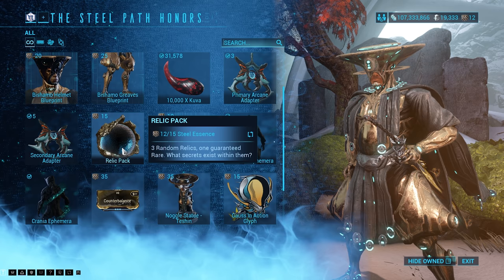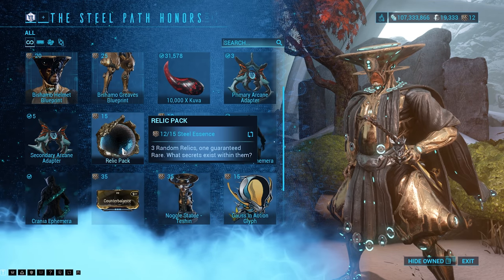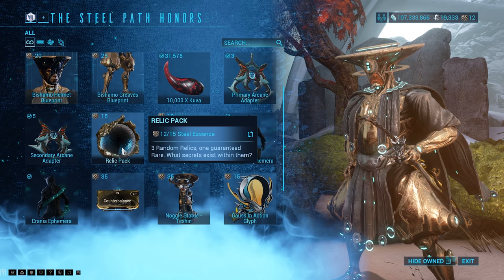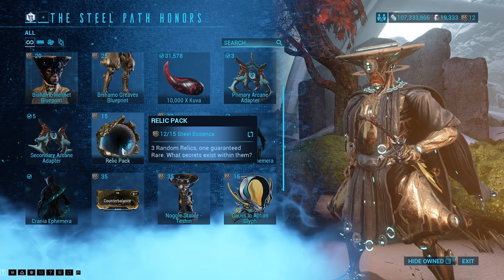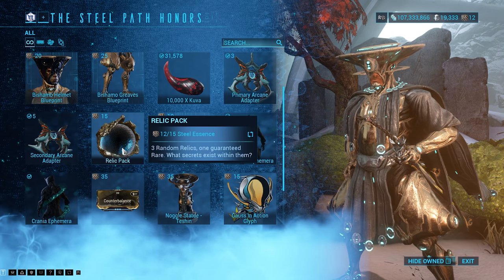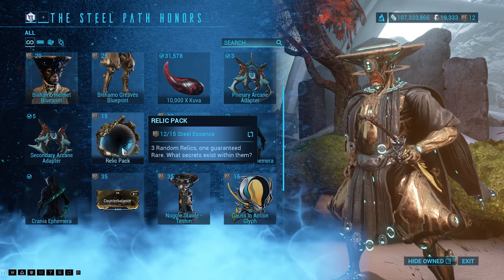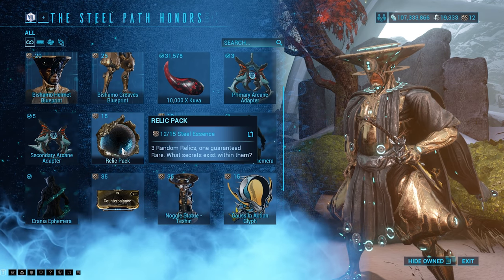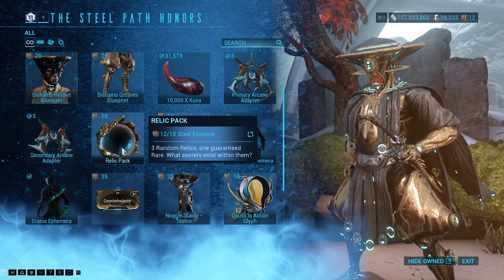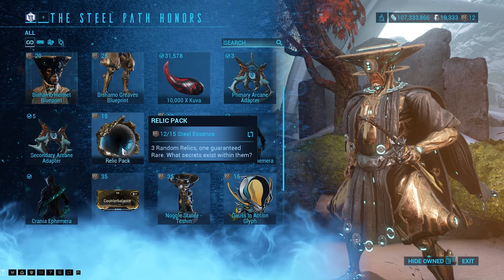That is basically it whenever it comes to farming relic packs and relics in general for pretty much any prime frame. A lot of these drop locations are pretty much the same every single prime release. All you have to do is jump into your Codex, type in the name of the prime frame or prime weapon that you want, and it shows you all the drop locations. Then do missions to open your relics which also drop the relics — that's how you be efficient with it. Just get a lot of relics to open because that's what it comes down to.